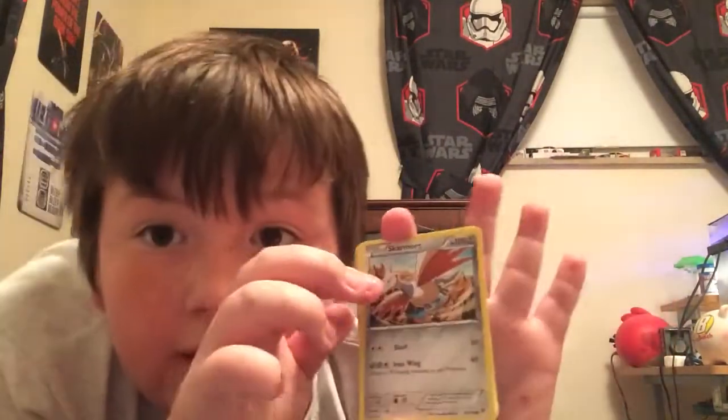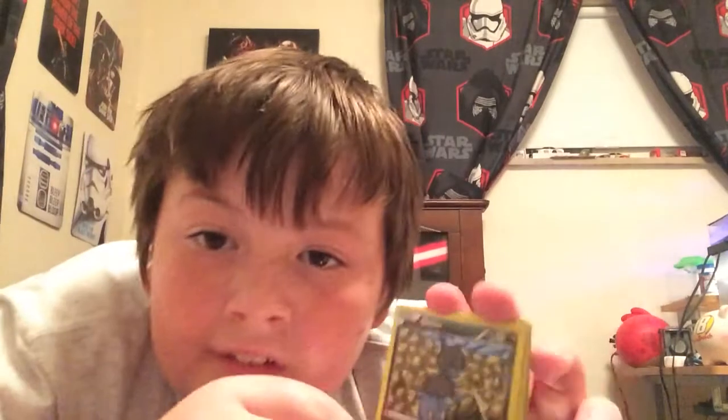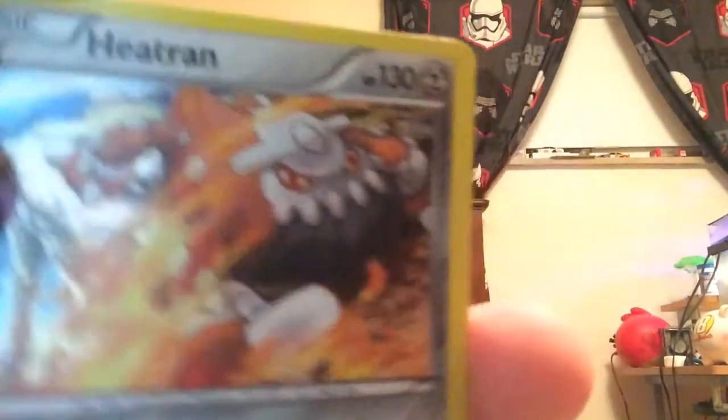On one of these cards we have a Scatterbug, basic 100 HP. Sorry if I get any of these reactions wrong. We have a Carbink, I think, we have a Diancie, a Dedenne - trying to show you how it shines a bit. We have Klefki, we have a Swablu. I'm guessing these are all X and Y cards because at the bottom of the back they have Professor Sycamore.